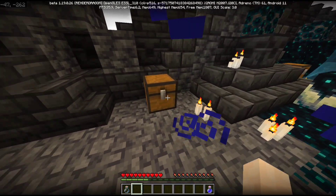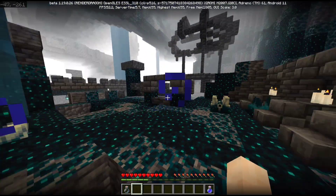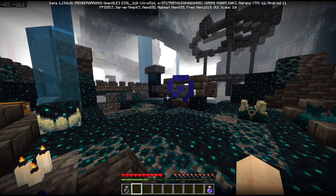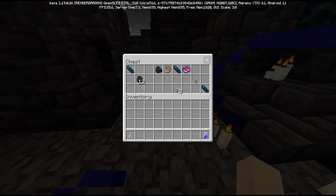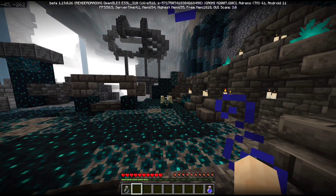I have two chests here, and you will also find music disc fragments in this chest. I am collecting the music disc fragments, but the Warden is not coming out. Behind it there is also a very creepy sound. When I open this chest, I can hear it again — I am hearing a heartbeat.